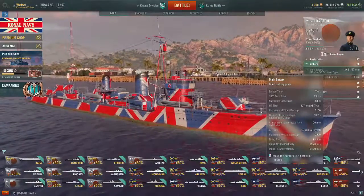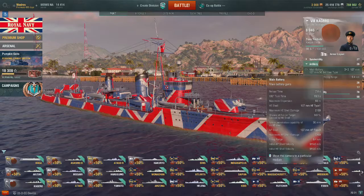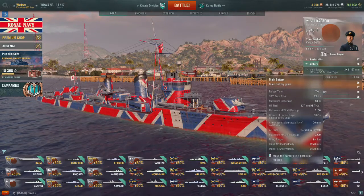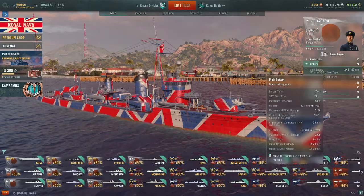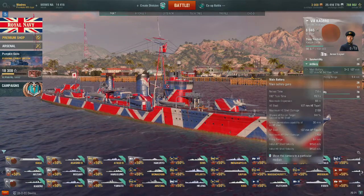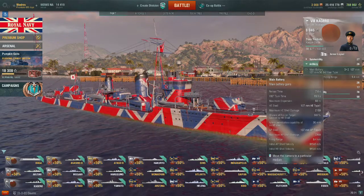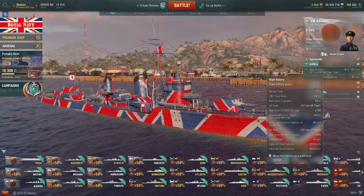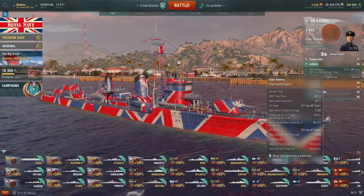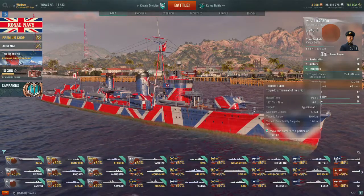They do have the standard poor 7-second reload of the Japanese torpedo boat destroyers. They also don't exactly have the greatest turret rotation either — 19.1 seconds — so this ship actually outturns her turrets very quickly. They do have some reasonably decent numbers in other respects though: a 9% chance of fire on target, 2,150 maximum HE shell damage, and a respectable 2,200 maximum AP damage.